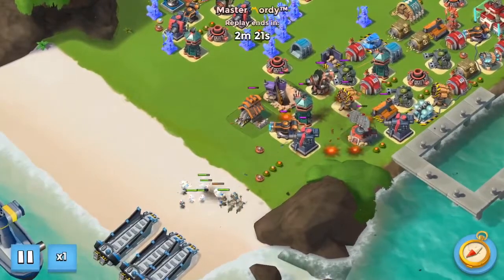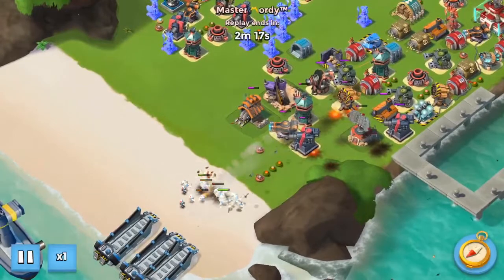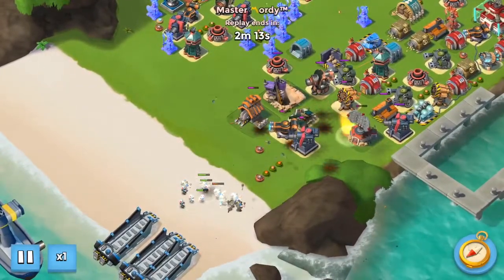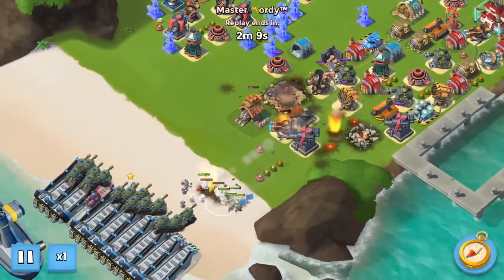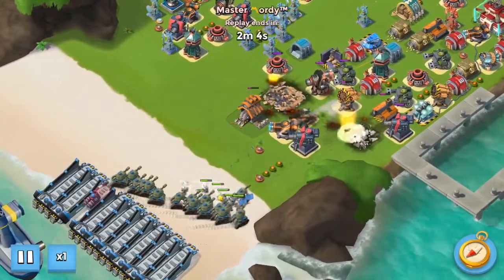Now we're just chipping away at those front defenses without many casualties. The rocket damage is ridiculous because there's nine boosted ice, so our Medics can't even out-heal the rockets. I think we lost one Grin, but it's not too bad. Now as that cannon is dying, we go ahead and drop our troops.